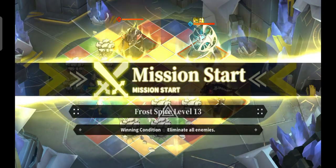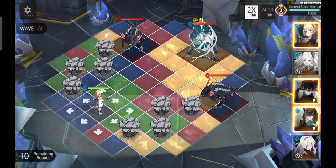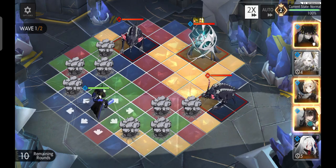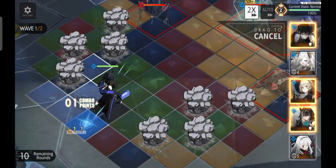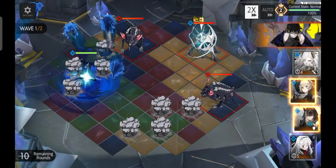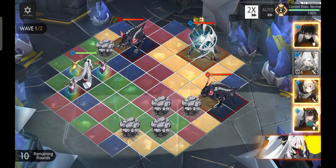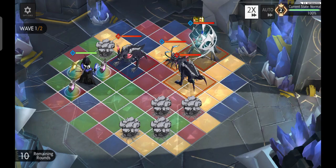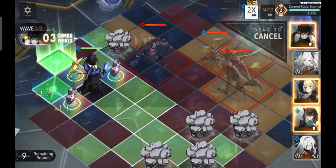This stage is also very RNG dependent. You don't need a healer here, so take out your healer from your formation and add in a DPS — any DPS you want. But the most important thing is that you should have a rock breaker unit that can break those rocks, because you need to break all of those rocks and get the crystals from them to deal the most damage to the enemies in this field. As you can see, we have two waves here.